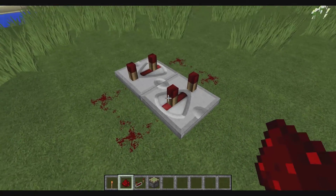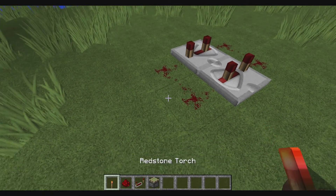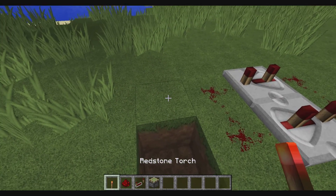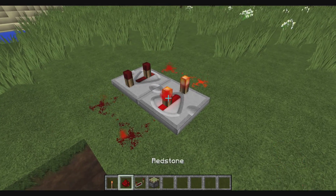Basically if you make a loop out of them, hook the inputs to each other's outputs, and then put a torch down and then break it — if you put a torch down right away and then break it, it'll basically just keep blinking back and forth.